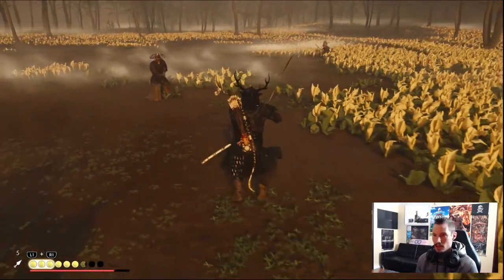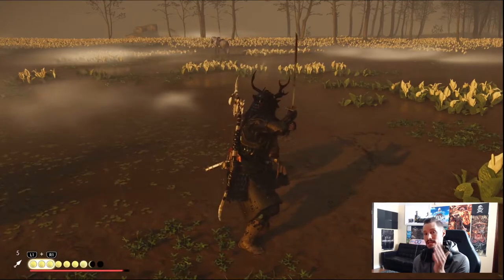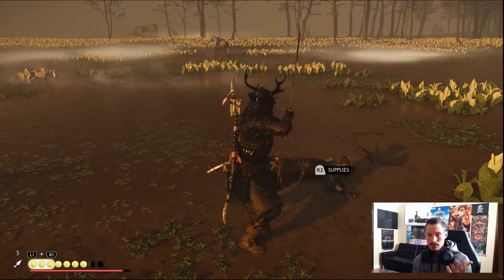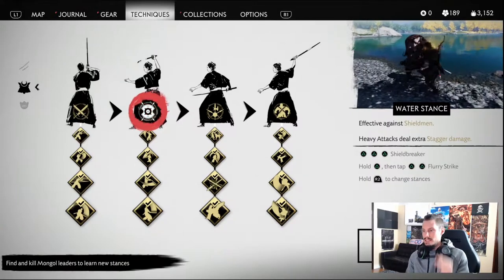He's walking in — let's go ahead and quick prime and release. Look how that works. You can use that as a finisher even when they're about to do their heavy or unblockable — you can one-shot these guys.